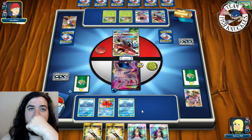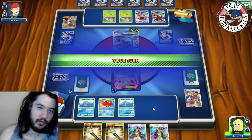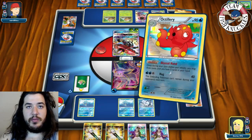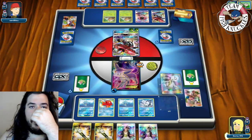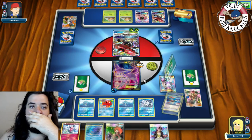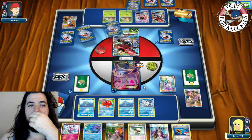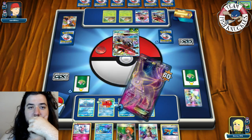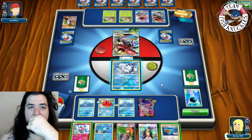Opponent doesn't get the Rare Candy Vikabolt — just another Horn Attack. We get the Vulpix, put it down, Abyssal Hand for one. We get an N out of nowhere. We find a Kingdra but no Rare Candy, and a Brigette. Not what we really want to see.